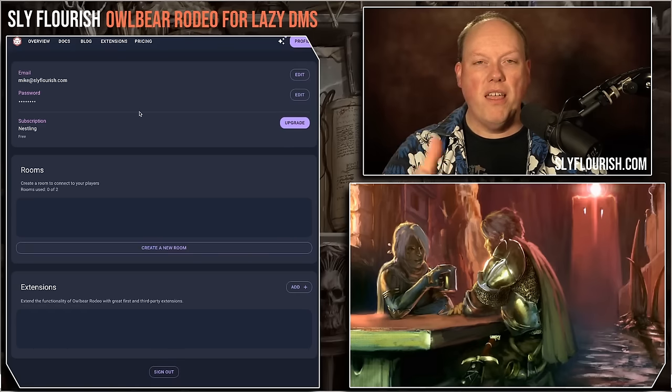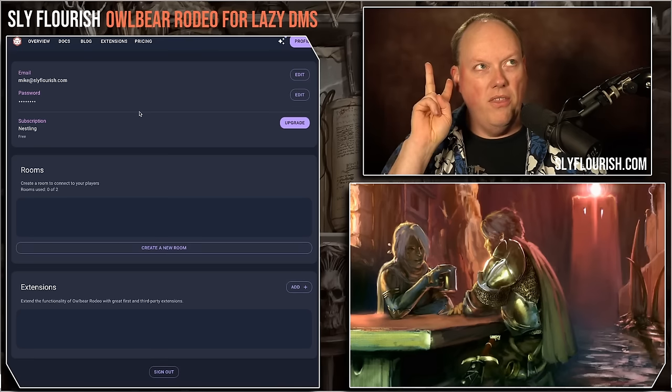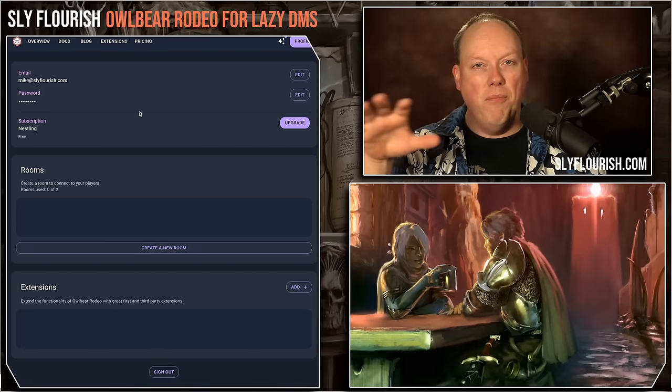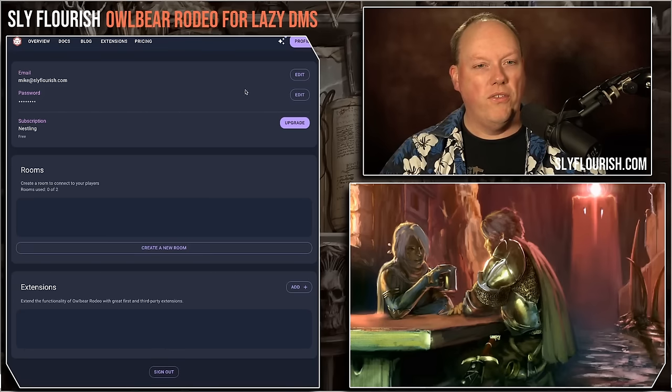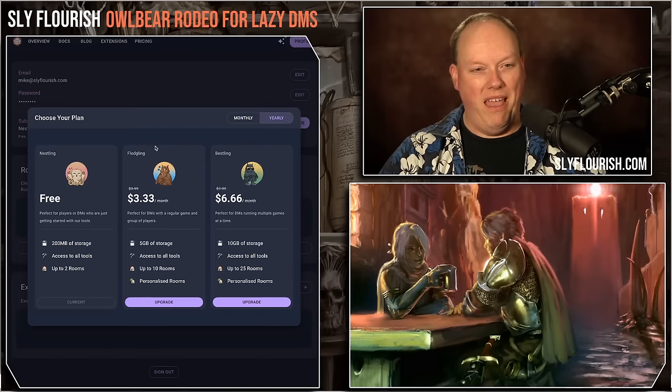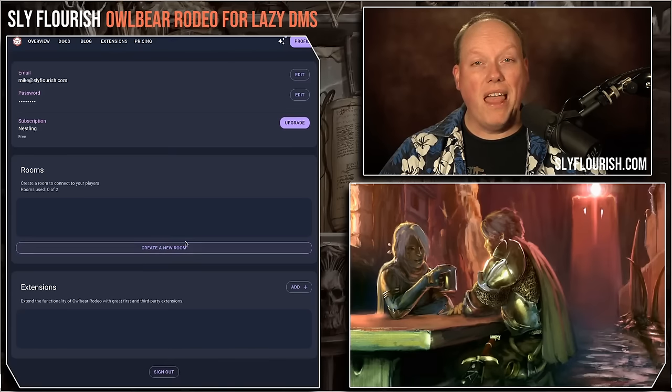This is a free account. Free accounts limit you to two rooms, you can't customize the room name, and you have a limited amount of storage for maps. For most people who were happy with what Owlbear Rodeo 1.0 did, this is really all you need — you could just have all your maps in one room and keep your assets thin. The costs to upgrade are very low — I'm doing the fledgling tier, about $3.33 a month, paid yearly.